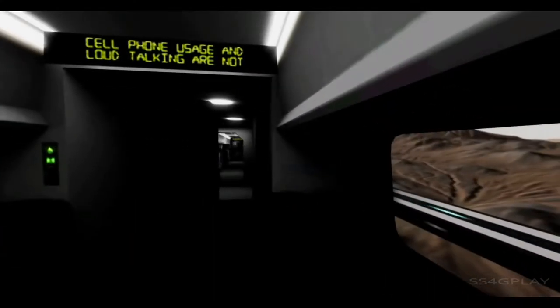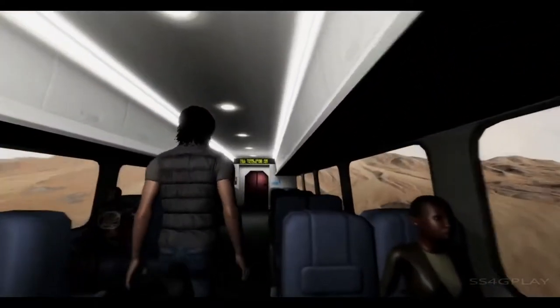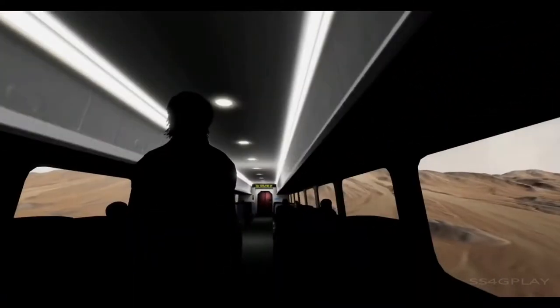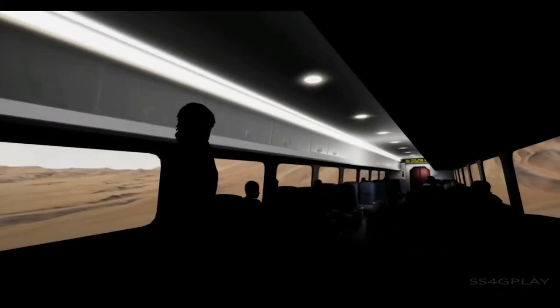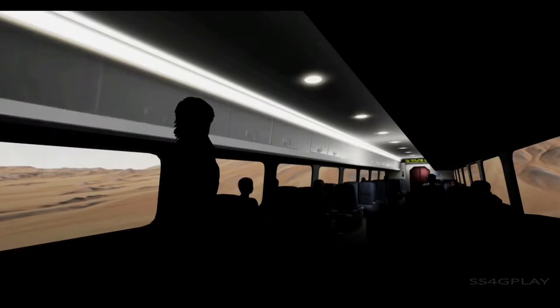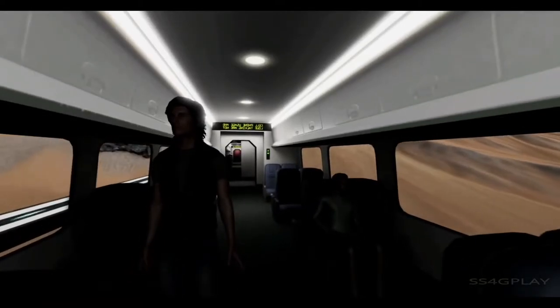Now we're traveling from that port city, which is where you travel between the surface and the orbit. We're getting into the industrial part of the planet - this is where water is generated, where a lot of people work and live, and where a lot of your missions are going to be.